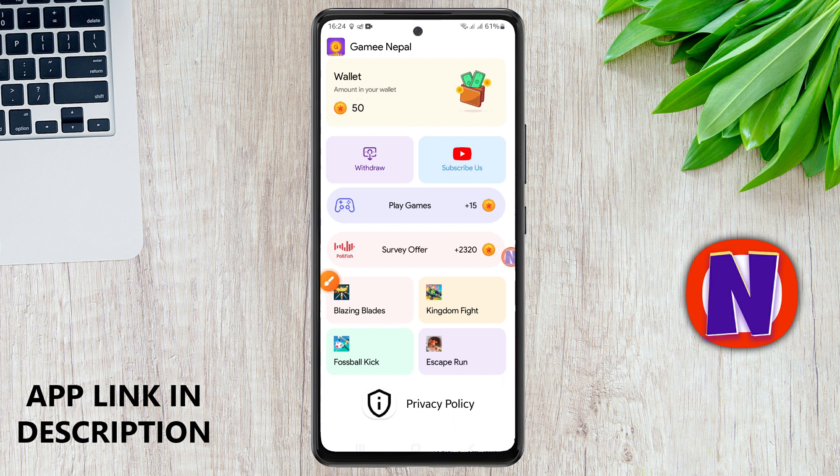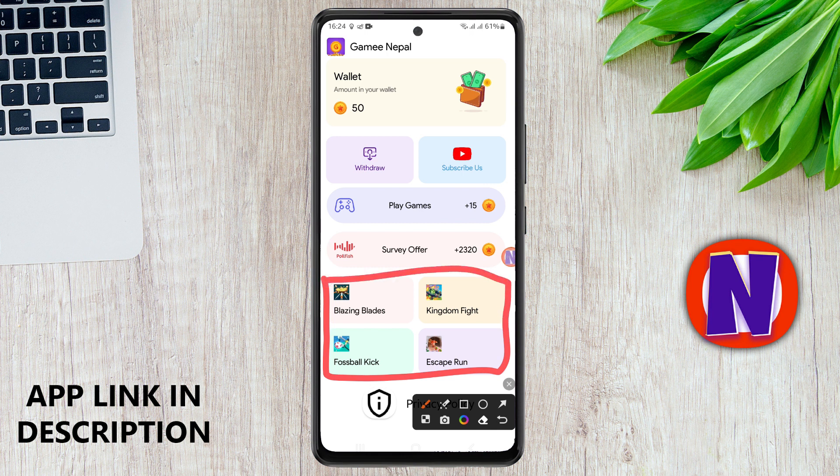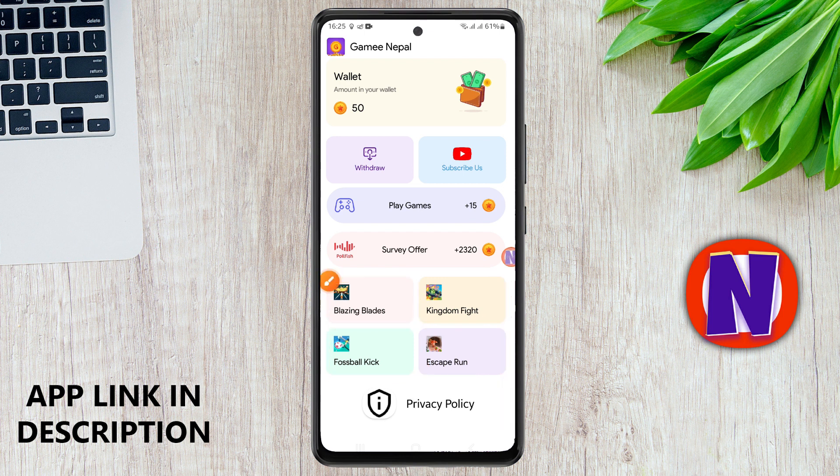Now I will tell you how to earn it. This is a total earner method. I will put it in 4-8. In 4-8, I will start the game. In the beginning, there will be a 4-8 game. In this 4-8 game, there will be the earner process. There will be 4-8 games and this process. Like Blazing Blades, Kingdom Fight, Fussball Kick and Skip Run — these are the games to play.